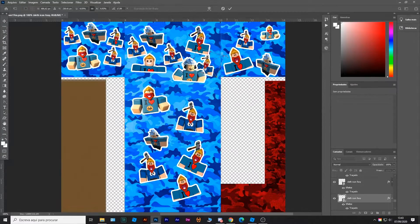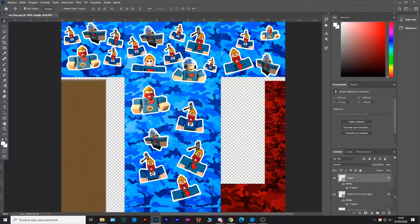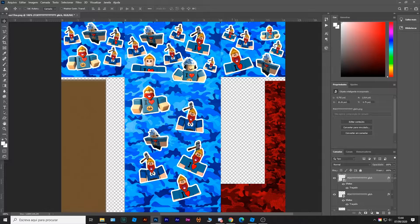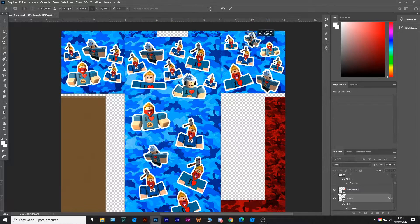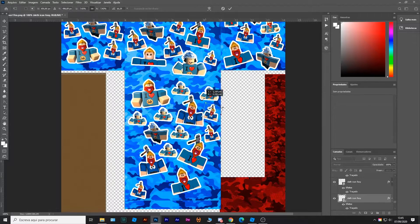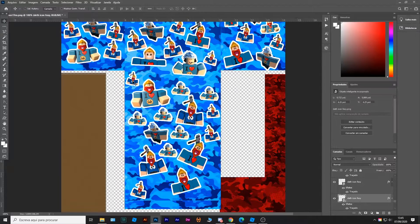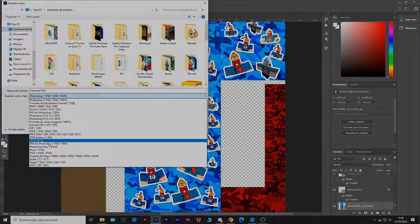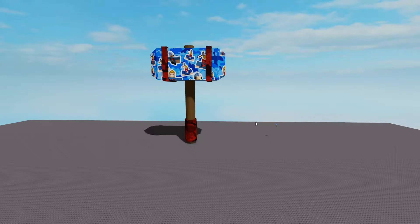After that I decided to spam even more stickers. I fixed the little metal gap and pretty much spammed everything with a bunch of other stickers. I fixed the hammer but also decided to improve the stickers because I thought there weren't enough. Right now I think they're okay.